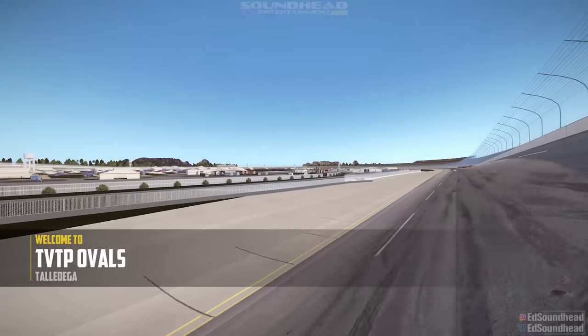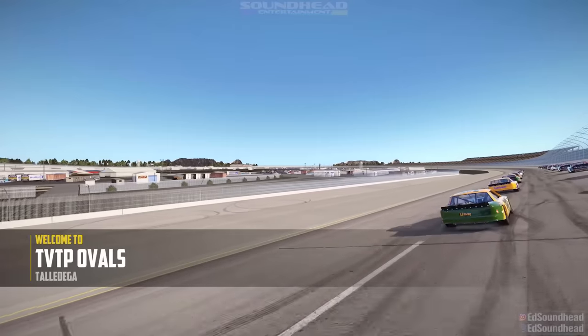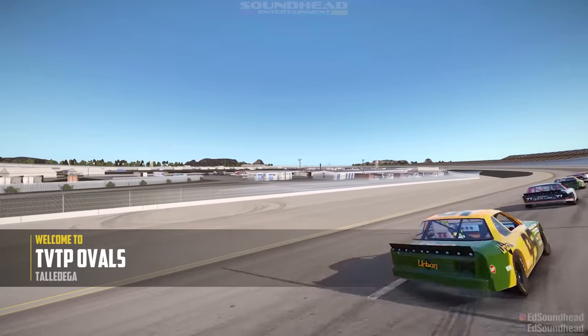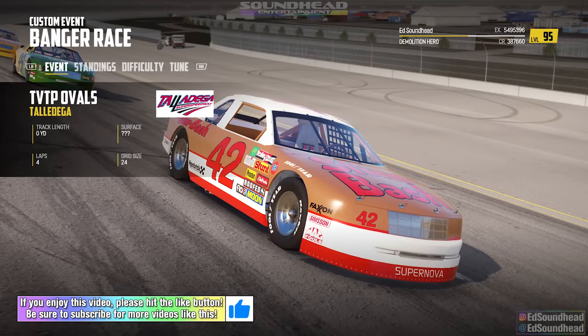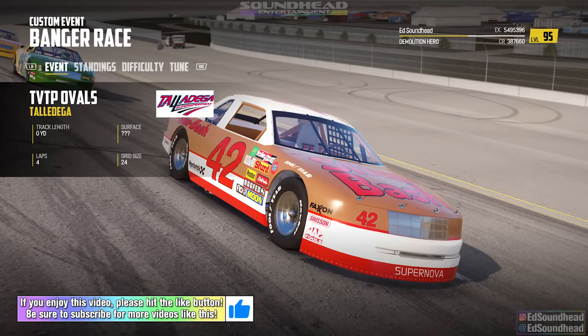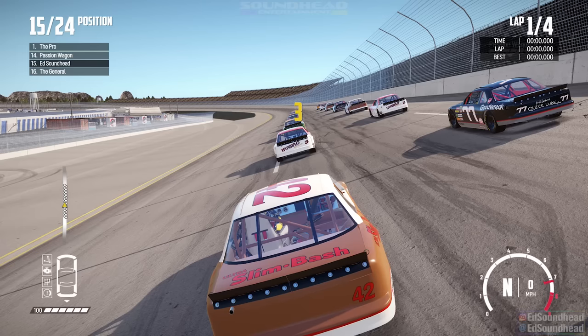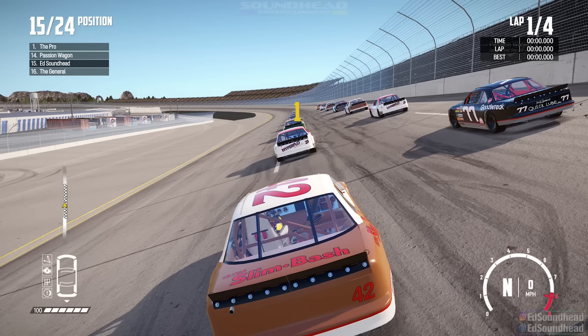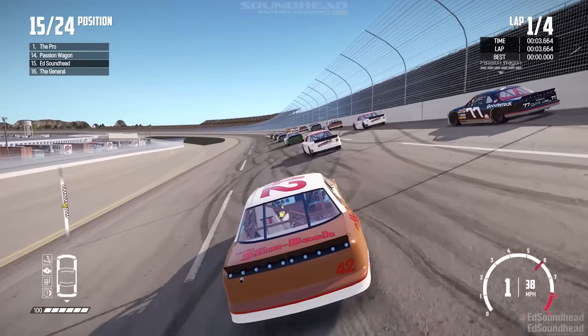What's going on everybody, Eddie Soundhead back once again here with Soundhead Entertainment. We are back in Wreckfest today at one of the most classic tracks in all of Wreckfest — the Talladega Super Speedway mod. It is time to get these 90s NASCAR cars that have been recently updated on track. We're lining up for our first race of the day. I did do a couple of practice runs before I started recording — believe me, this is a killer combination right here.